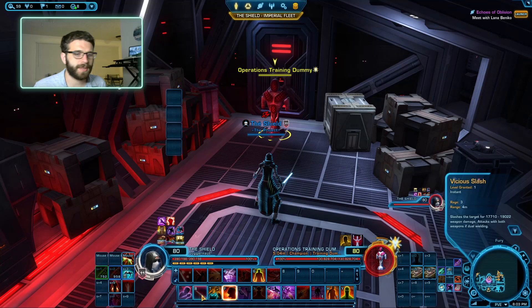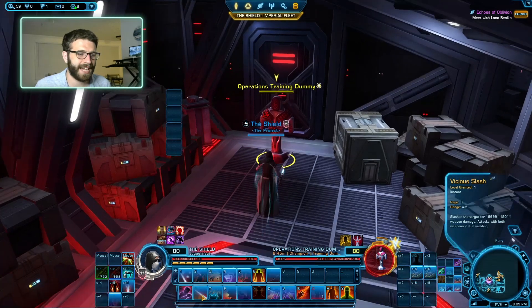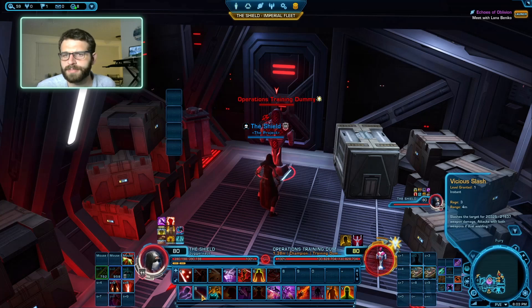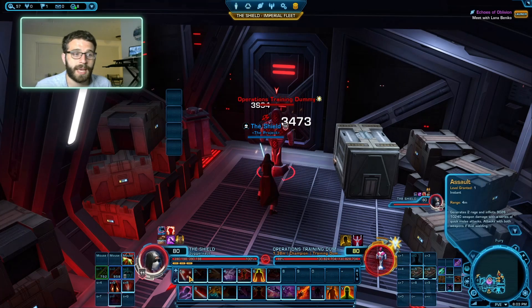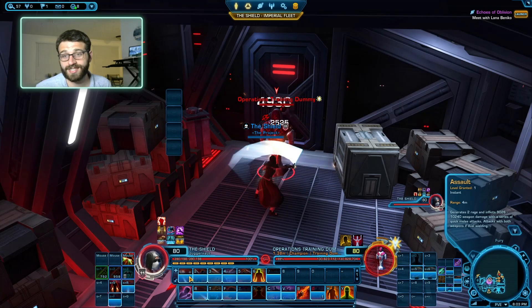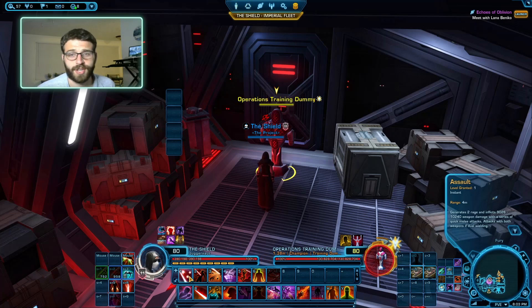We have a couple of other spenders. Vicious Slash consumes three rage and gives one back, so it's technically only two rage. It's not that great of an ability but does moderate damage — we try not to use it as often as possible. And if everything goes downhill and you have no rage, you hit the Assault button. Assault does basically no damage but generates two rage. If you find you're stuck with no rage generation, you can use Assault — just know I'll be upset when you do, so try to avoid it.